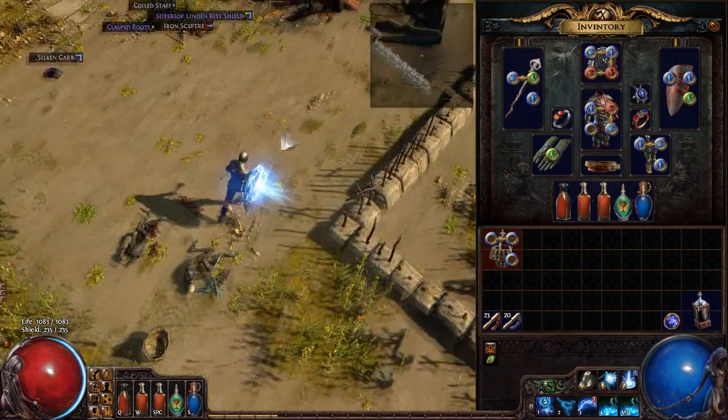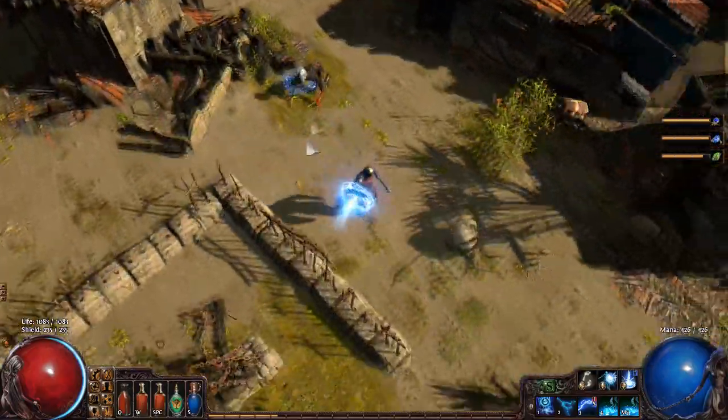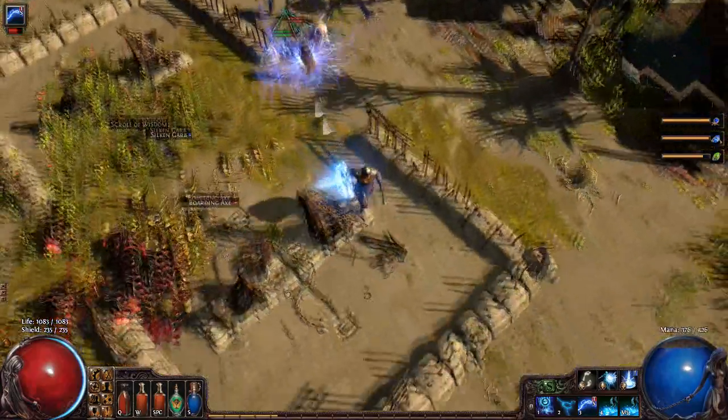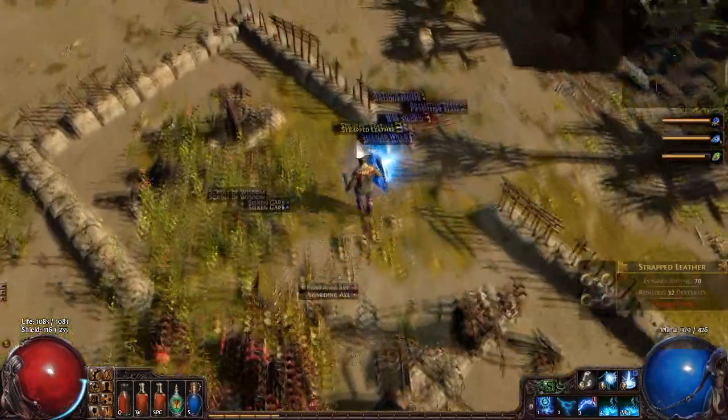That's why I'm using Tempest Shield at the moment — I really like Tempest Shield with this build from a thematic point of view. We encountered Perpetus here and I just obliterated him. Nice stuff.